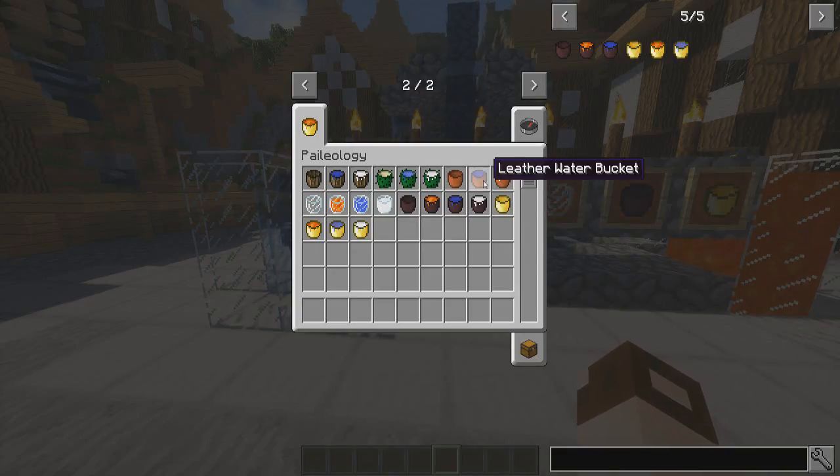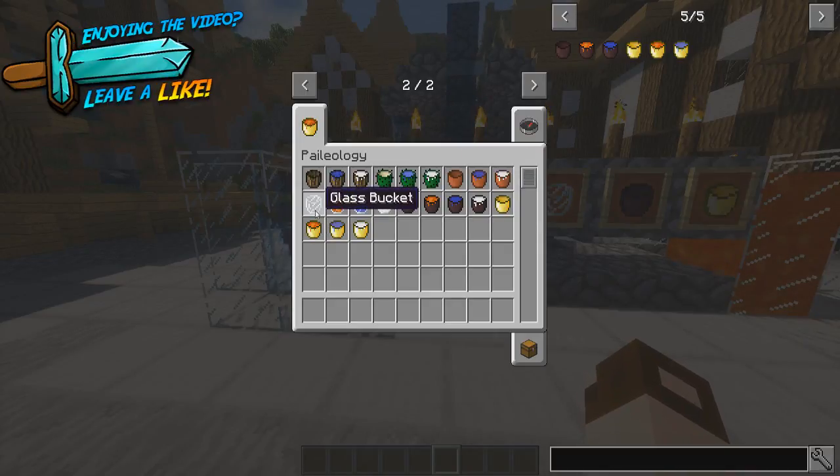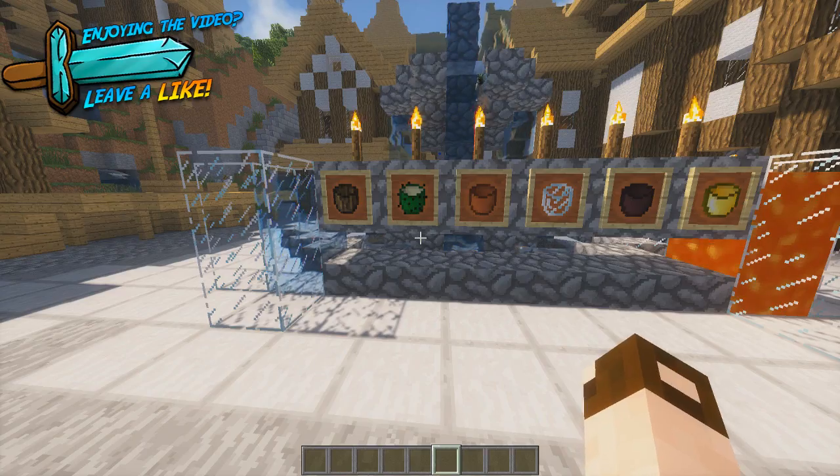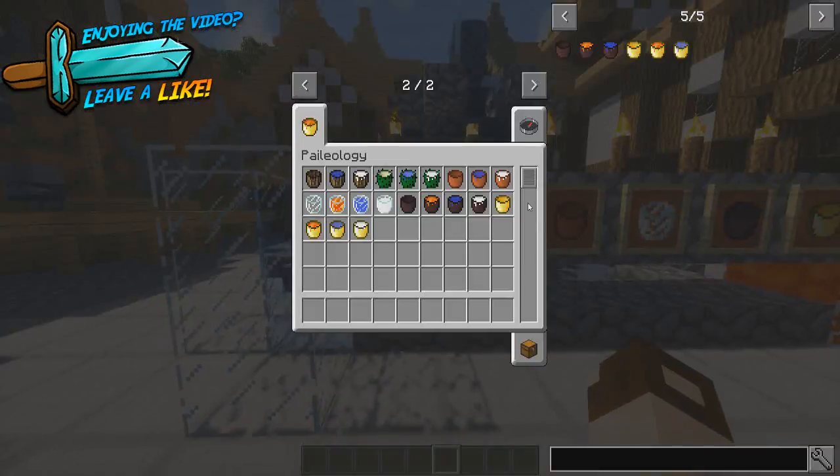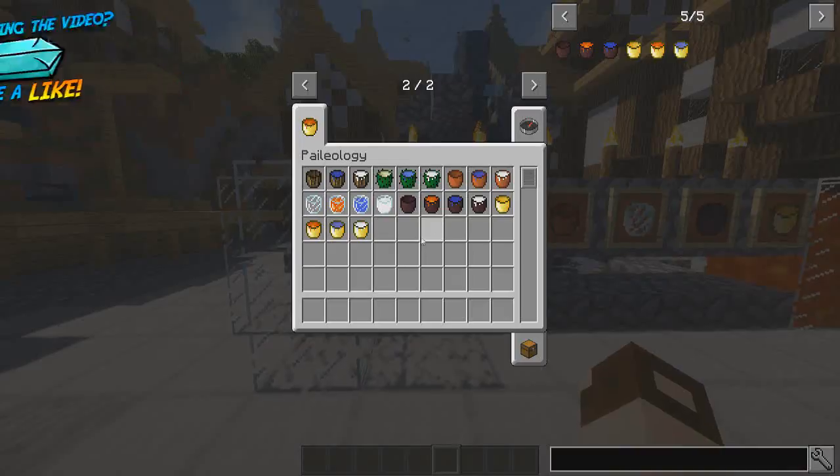Pretty self-explanatory really, because you've got these six types of buckets: wooden bucket, cactus bucket, leather bucket, glass bucket, nether bucket, and golden bucket. Personally, I like the glass one — it's got a really cool effect to it. But I'm going to show you the crafting recipe for it anyway.